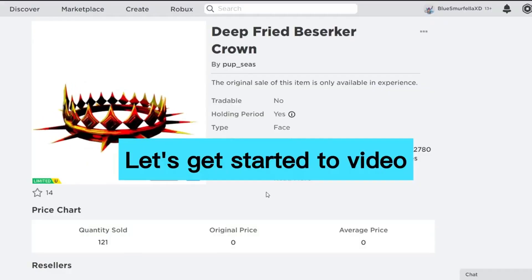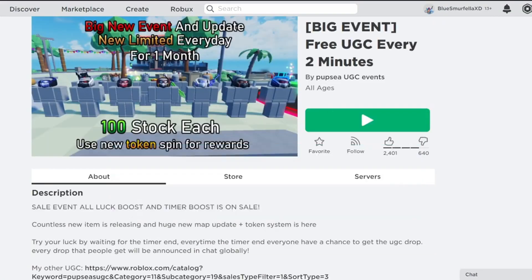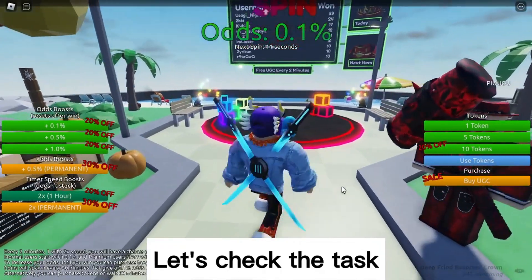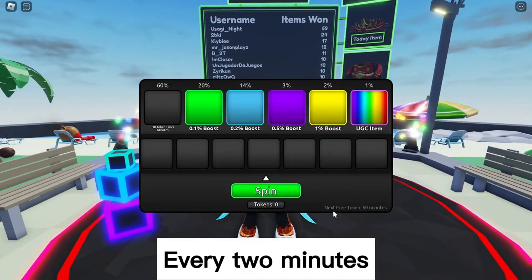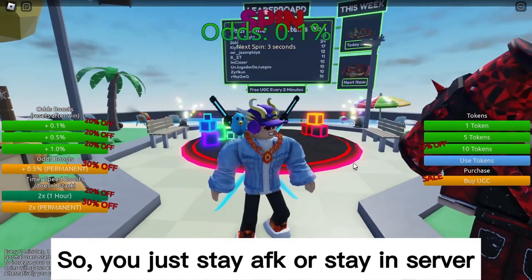Join this game called Free UGC Every Two Minutes — you can get the free item in this game. Let's check the task. You can spin this lucky wheel every two minutes, so you just stay away from the keyboard or stay in the server.